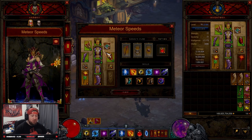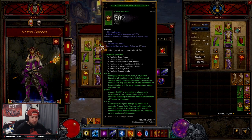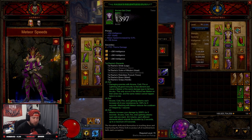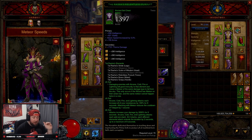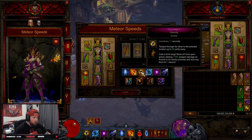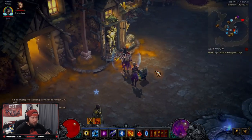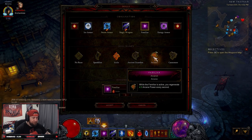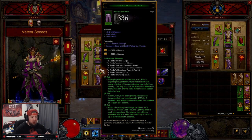Let's go over everything you're going to need for the build. We have Tal Rasha's Elements — we're doing the full set, five out of six pieces, combining it with our Duel set. The two-piece set bonus: taking damage with arcane, cold, fire, and lightning will grant you immunity to that element and cause a meteor of the same damage type to fall from the sky. This only occurs if the wizard has Meteor on their action bar, and the same element can't happen twice in a row.